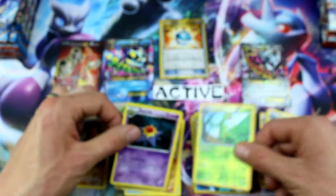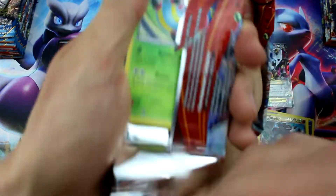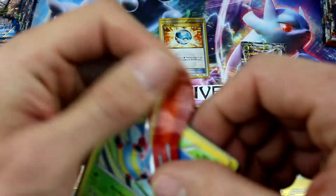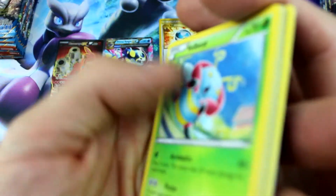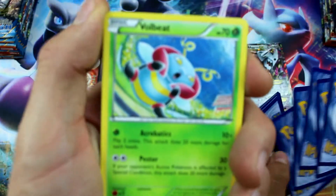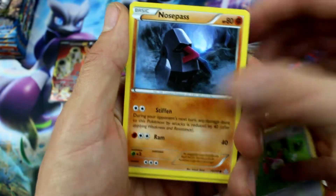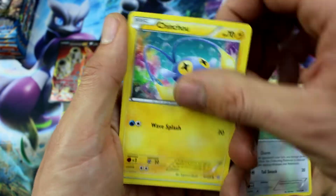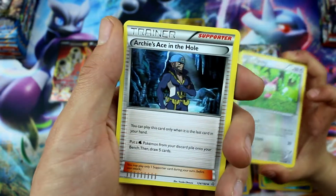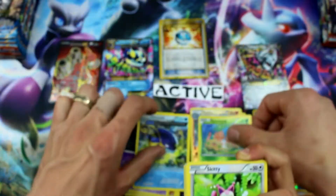Sceptile Reverse Holo Rare and Starmie — that's a rare. When we opened up 14 Booster Boxes during Sun and Moon, you kind of knew what you were supposed to get. This set seems pretty good — it's all mixed up all over the place, who knows? Archie's Ace in the Hole, Bibarel, Shroomish Reverse Holo, and Whiscash regular rare.